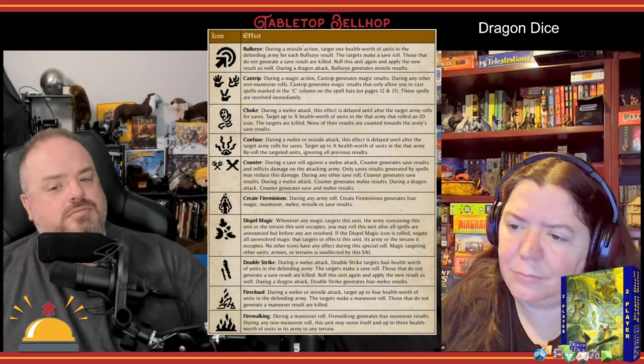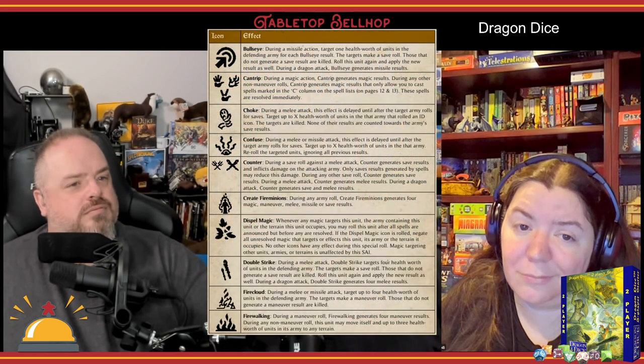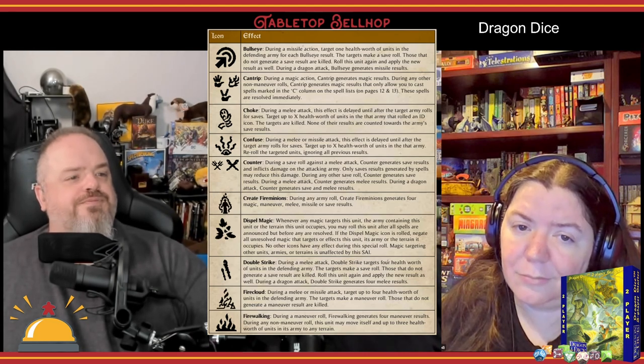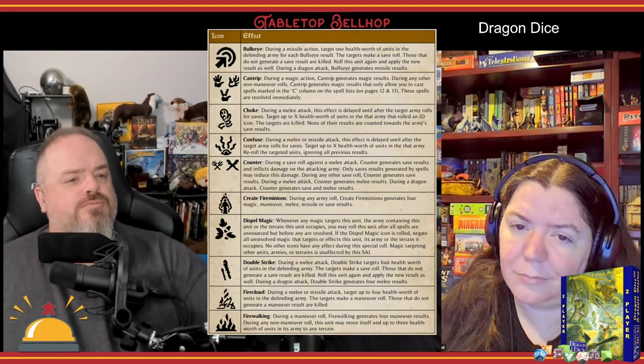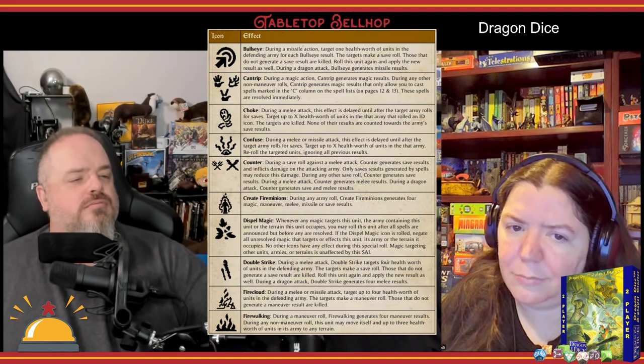Each army in this box also includes two monsters, represented by D10 dice with four health. In addition to the basic symbols, monster dice also include special action icons called SAIs. Each of these does something different, and you're going to have to look up what they do in the rulebook. For example, the Treefolk have a unit called the Redwood, which has a Trample ability — Tramples count as either melee or maneuver symbols when rolled.